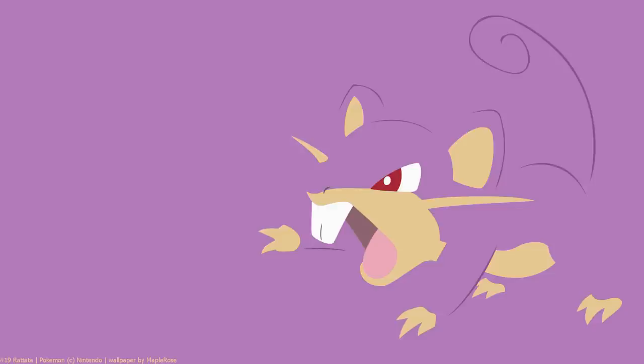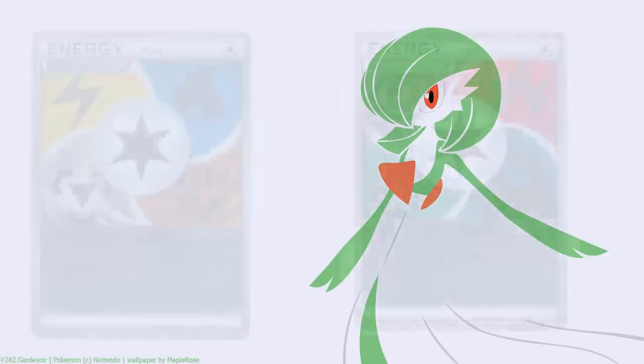We also lose Rescue Energy, which is a bit of a hit. But we do actually get Rescue Ribbon to replace it, so it's been effectively retrained. Well, yes, except there's a card that gets rid of Pokemon Tools. We have cards that get rid of special energies too, so it evens out. We'll also be losing Rainbow Energy, which is sad to see leave after two whole rotations - it's been reprinted for two blocks together and has been a useful card on and off.